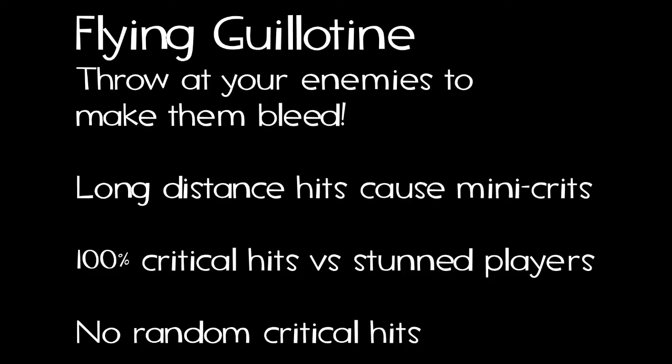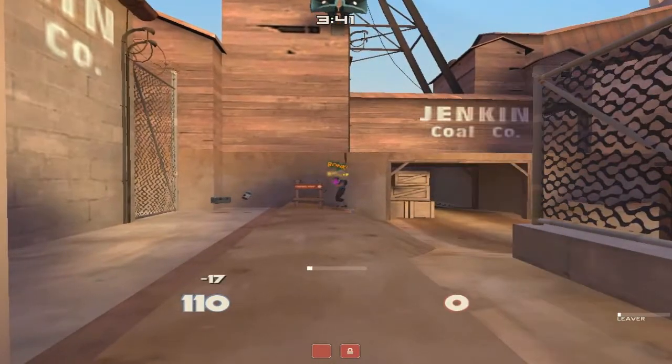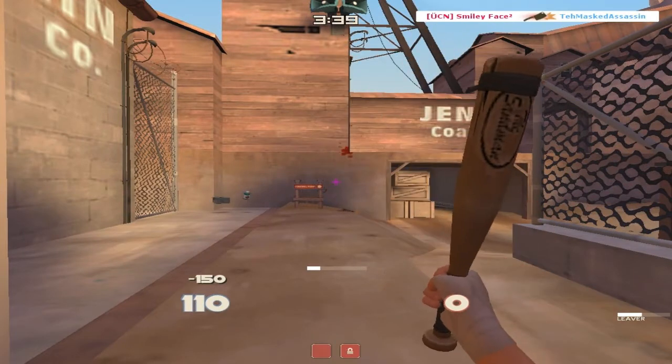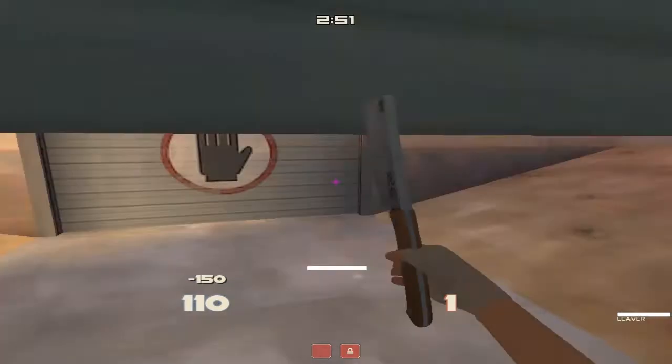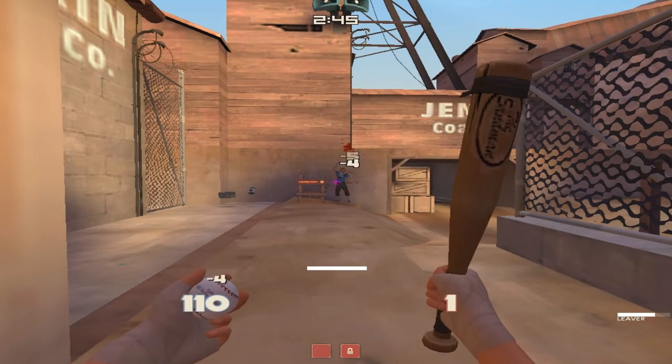Throw it at your enemies to make them bleed. Long distance hits cause mini crits, 100% critical hits for stunned players, and no random critical hits. If I run out here with the Sandman and stun this guy, he's bonked, and then I throw my Flying Guillotine, his ragdoll goes flying and he is now dead. Now trying it just with a Flying Guillotine, it does a decent amount of base damage and causes the enemy to bleed, which can significantly reduce their health, so I can go and scattergun them to death.